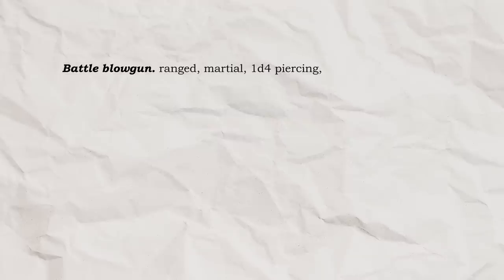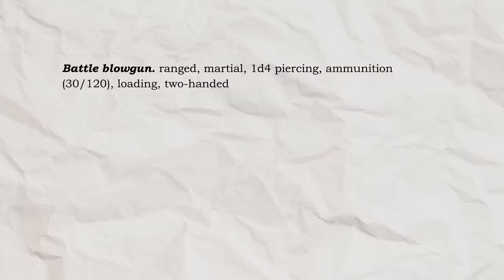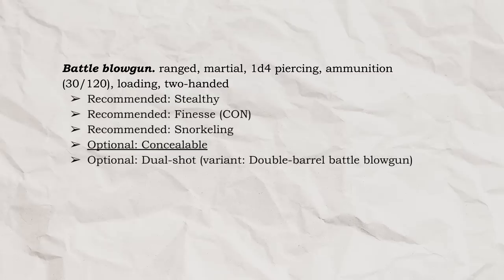Now before we get to my favorite part — all the new blowgun ammunition like capsule needles and sprays — I give you the Battle Blowgun! Ranged, martial, 1d4 piercing for a little damage boost, ammunition 30-120 because going any higher range felt unrealistic, Loading and Two-Handed because it's just big! This martial blowgun also has all the same recommended properties, except Concealable has been made optional, because you'd have to get a special battle blowgun specifically designed to be disguised as a staff or something else in order to hide it in plain sight.